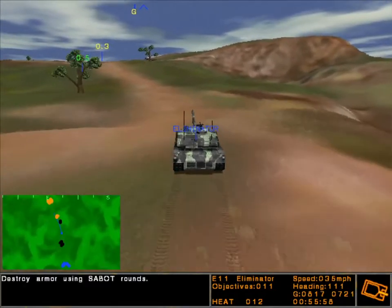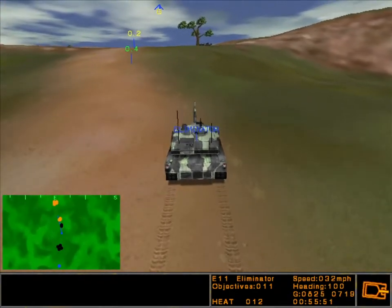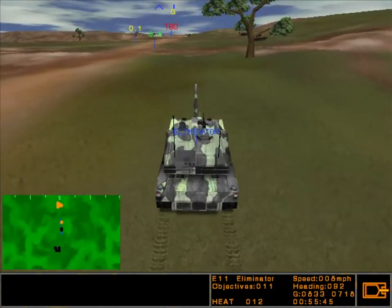We are coming up on waypoint 2. Expect to find armored personnel carriers and main battle tanks in the area. For the APCs, you want to use your heat rounds. Load up a heat round by pressing the 6 key and take it out.